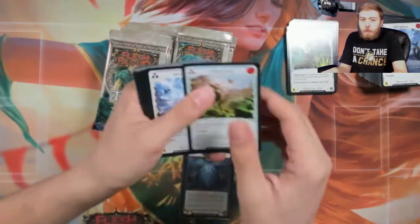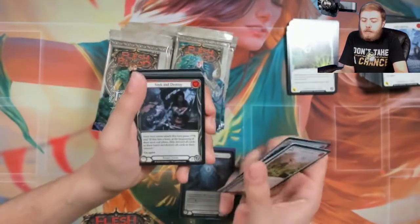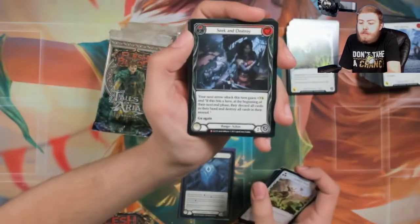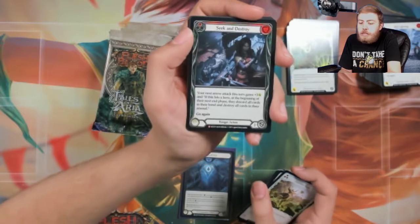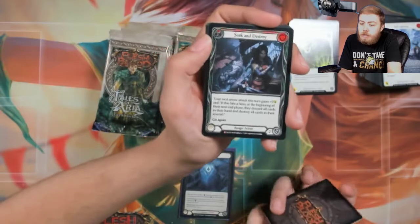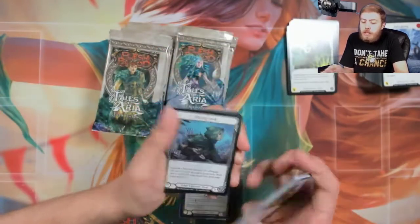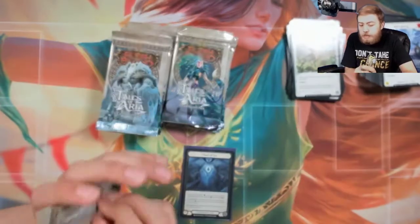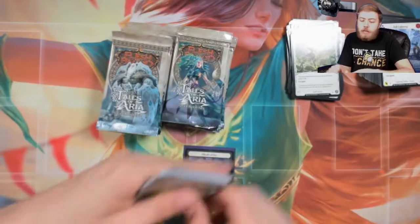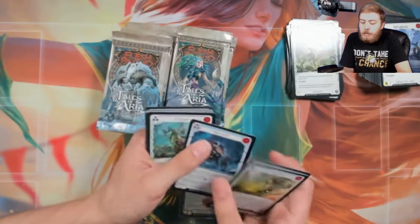Heart of Ice, Heart of Ice — what are we gonna do with you Heart of Ice? Biting Gale. Seek and Destroy — I needed this for Lexi for the ice build. I think this is gonna be very very strong in Lexi. Your next arrow attack gains plus three and if it hits, basically they can't keep any cards in their hand. So perfect. Mulch and Honing Hood — can we talk about how good Honing Hood is in limited? Honing Hood has won me so many games. I can just put Electrify down there, draw a card off of it, and get some on-hit effect. Just a good time. Biting Gale.